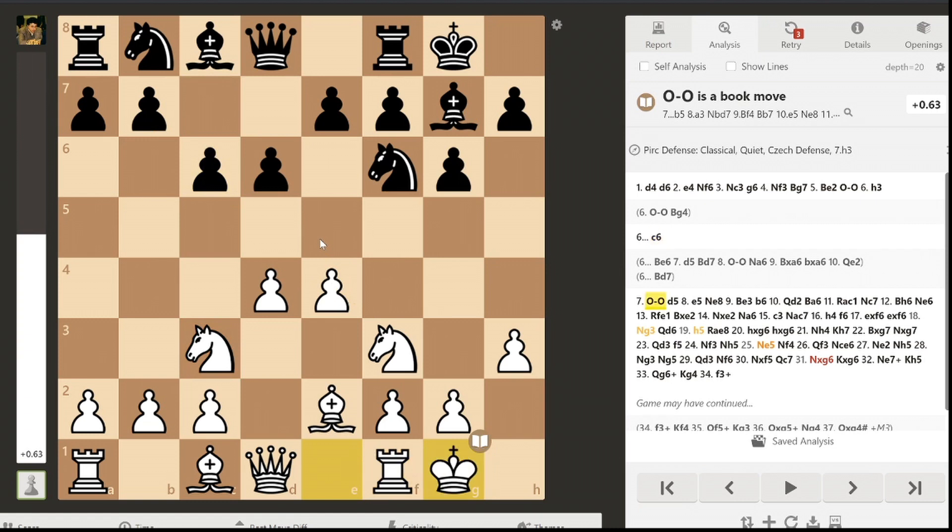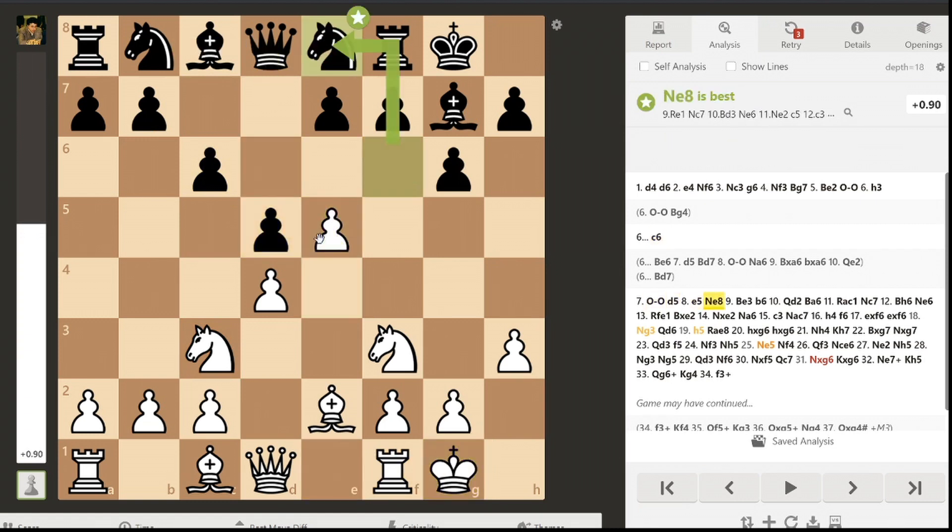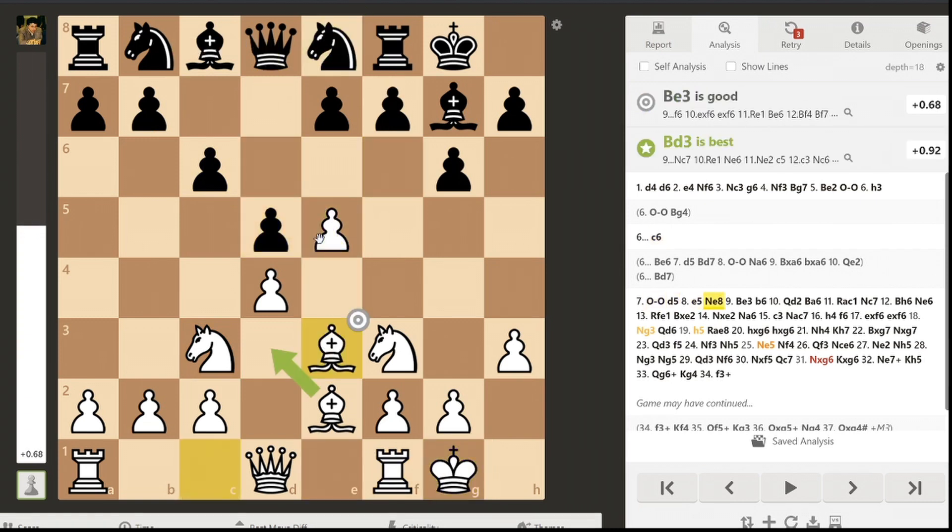So I castled, then d5, e5, Ne8. And here I played Be3 to support the center. The idea of d5 here by Yasser is to potentially play b6, c5 to undermine my center, because after d takes c5, the e5 pawn is weak. Black also has potential ideas to push the d pawn. So I play Be3, trying to support the center and not allow black to create pressure.